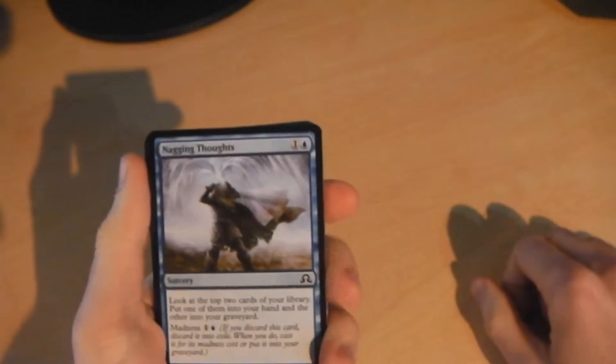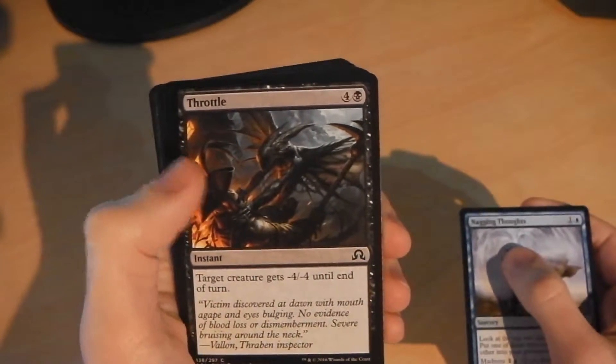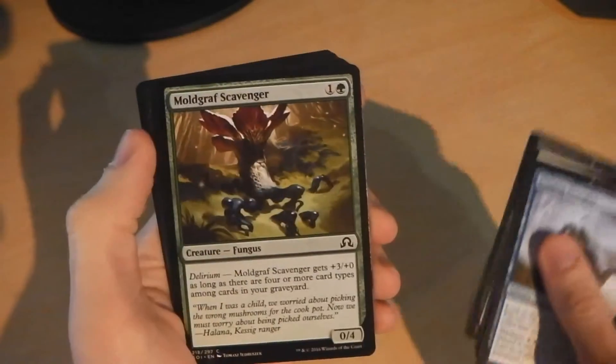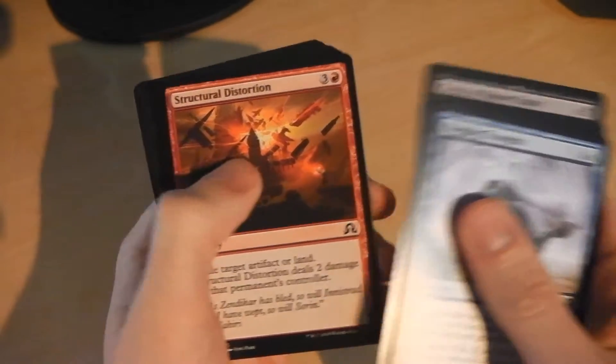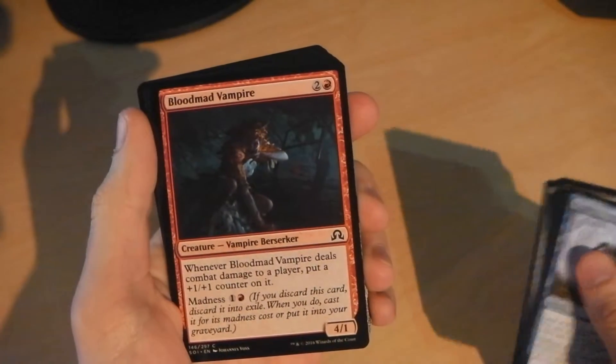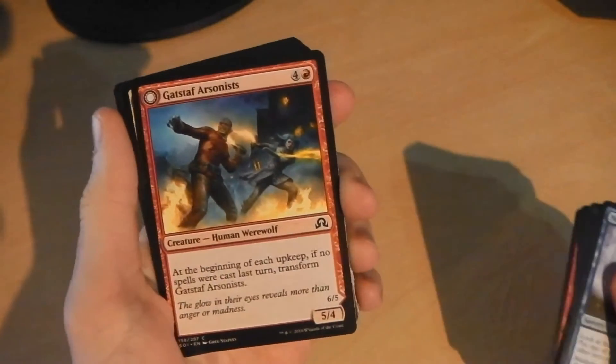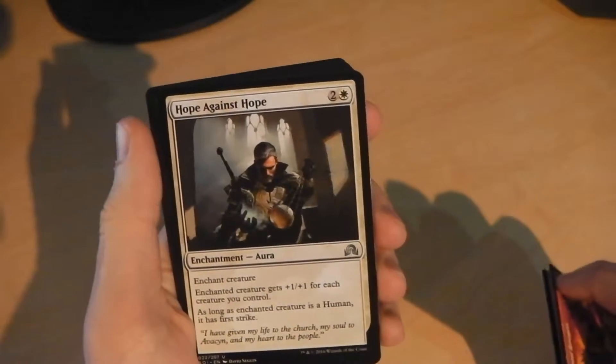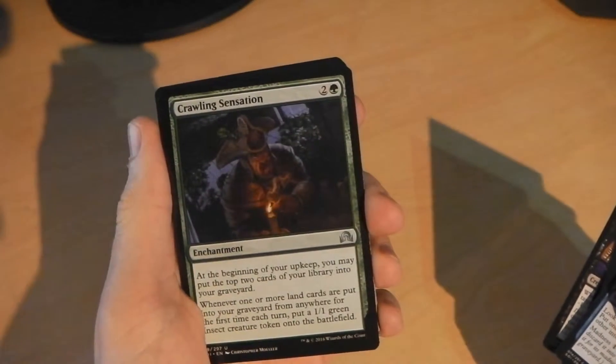Booster pack number two. So here we go: Nagging Thoughts, Throttle, Ethereal Guidance, Just the Wind, Twins of Maurer Estate, Moldgraf Scavenger, Structural Distortion, Shard of Broken Glass, Blood Mad Vampire, and a Gatstaf Arsonist which transforms into the Gatstaf Ravagers. Now we have our first uncommon — Hope Against Hope, Tooth Collector, and Crawling Sensation.